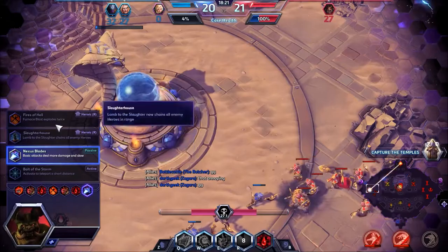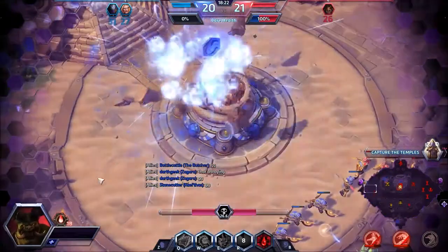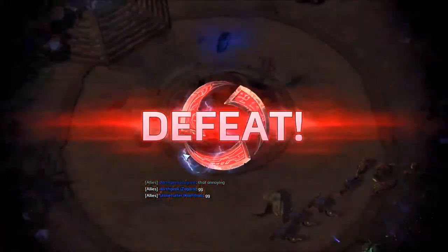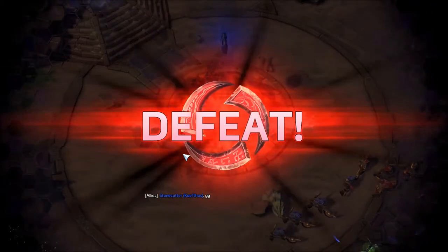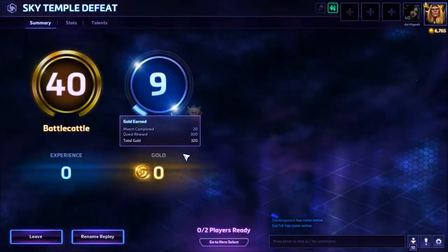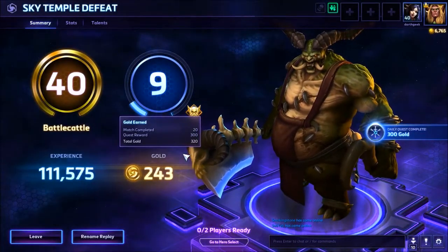Now this last talent tier — there are really only two I would go with here: Fires of Hell, or the blade attack that I picked. The blade attack makes your auto attacks slow them, so you don't have to rely on Hamstring to slow them, and your auto attacks do a lot more damage. Your furnace blast talent — if you spec into that one, it'll make Furnace Blast go off twice. I don't typically do that one because people run out of my Furnace Blast anyway, so that second explosion is normally wasted.